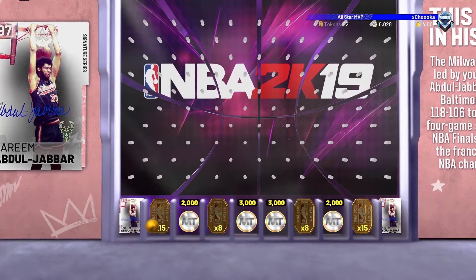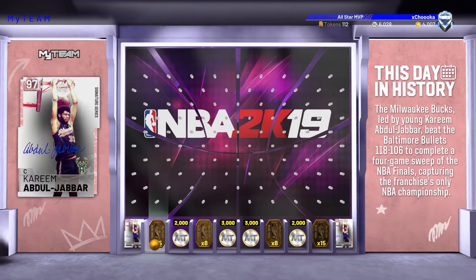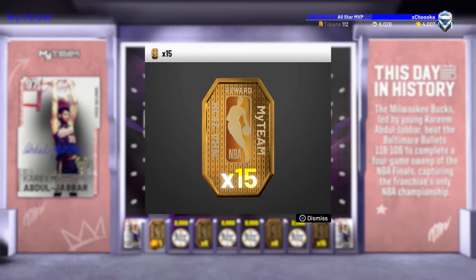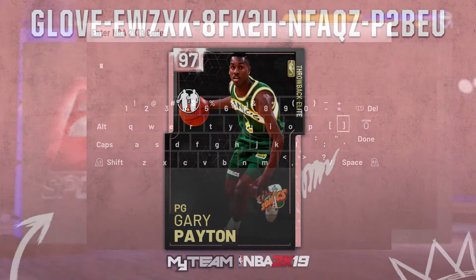And we just miss out. So we get 15 tokens for the Kareem Abdul-Jabbar one. That is the Signature Series Pink Diamond, so that is a very good card. But we do get 15 tokens, which we'll add to our collection. We'll put in the second code.